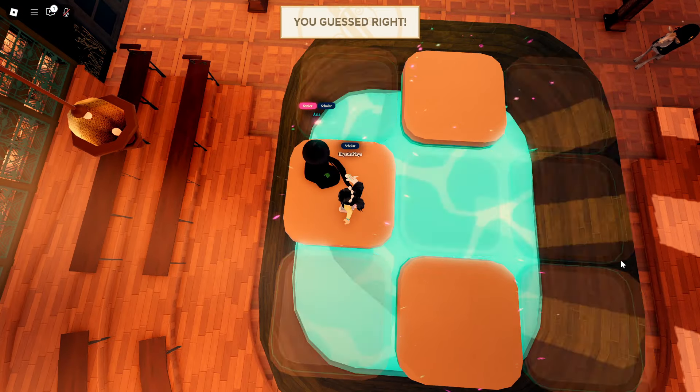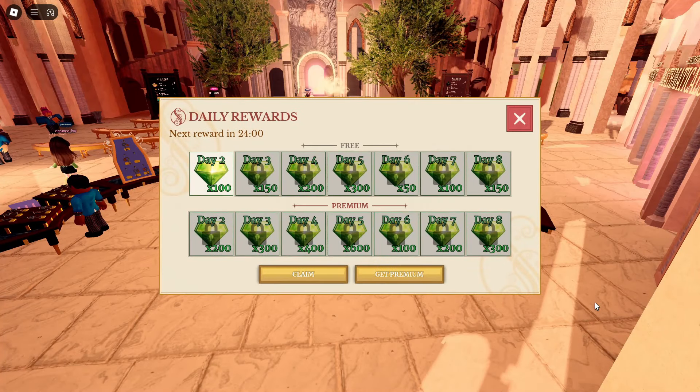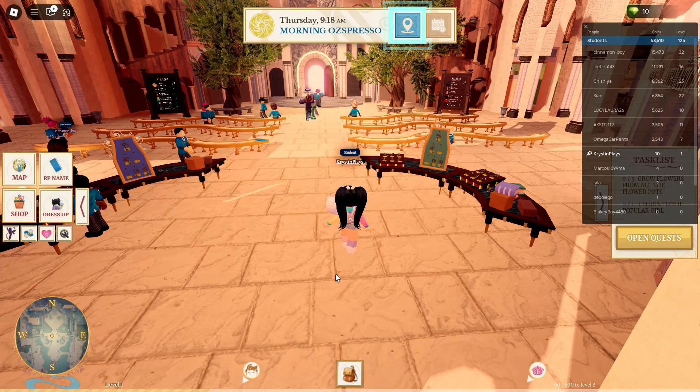Make sure to favorite the game so you can collect daily favorite rewards every single day. You can also join the mini-games, which is the fastest and easiest way to earn diamonds. Every time you win the game, you'll get 250 diamonds.